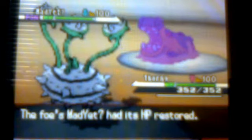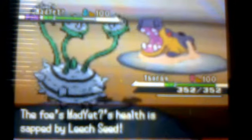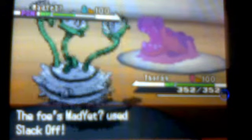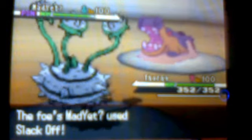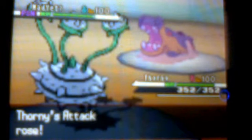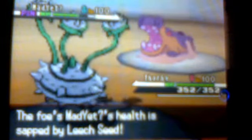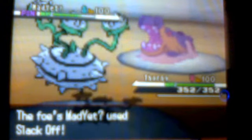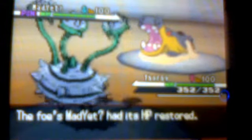As you can see, he starts Slacking Off and doing all that stuff. He keeps using Slack Off and I keep getting Leech Seed, so he's really not doing anything — just stalling. Eventually I get enough Curses in, and then I'll use Gyro Ball, and then Toxic and Leech Seed will kick in.